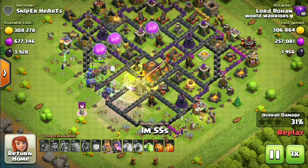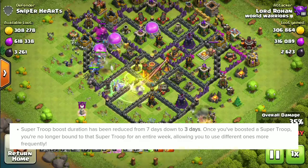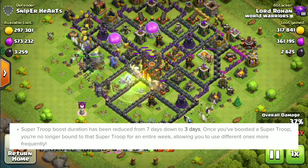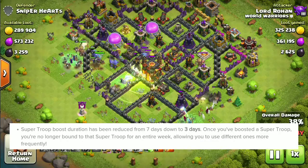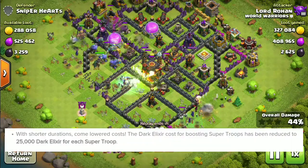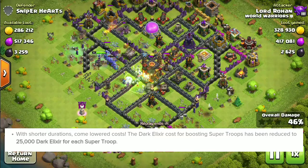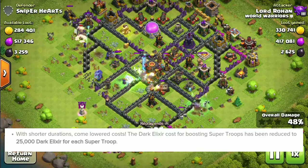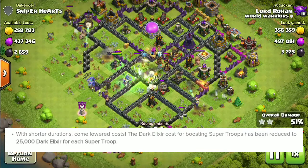Starting off with the super troop changes: a super troop boost will last only three days instead of seven days, so now you can boost multiple super troops more frequently. The shorter duration also means less cost to boost any super troop, which is 25,000 dark elixir for each super troop.